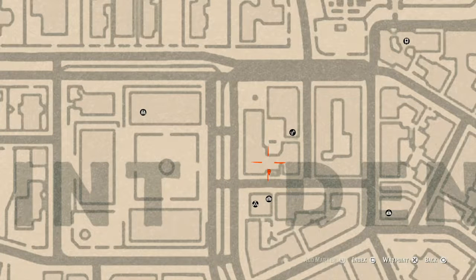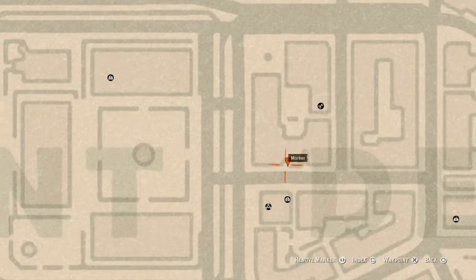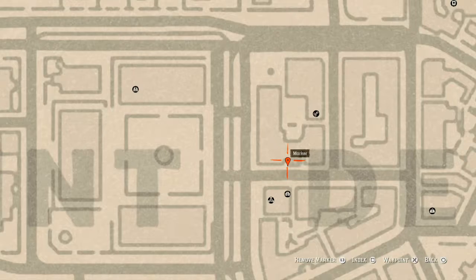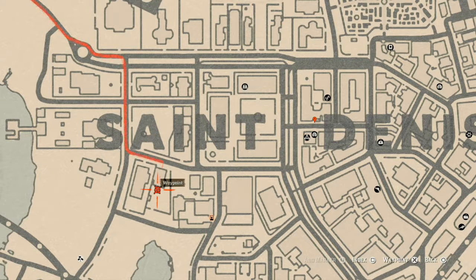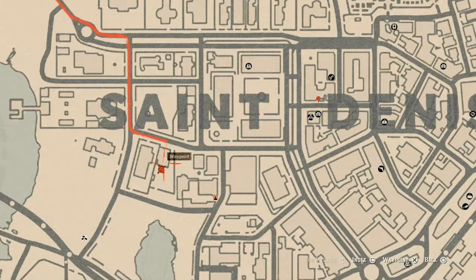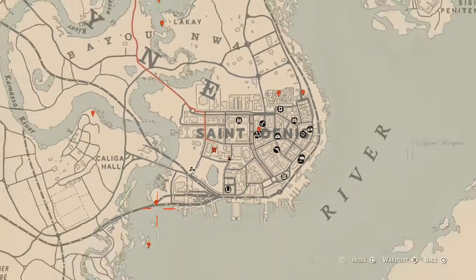Right here at this location, near the D in Saint Denis, you will find a family heirloom which is an ivory hairpin. It's on the table on the other side of a little gate — there's a metal table right there. Just nearby is another spot I didn't mark, but right here you will find another family heirloom which is a cherry wood comb. It's on a table in the backyard of this house, on white outdoor patio furniture.